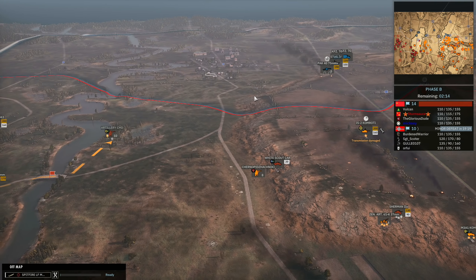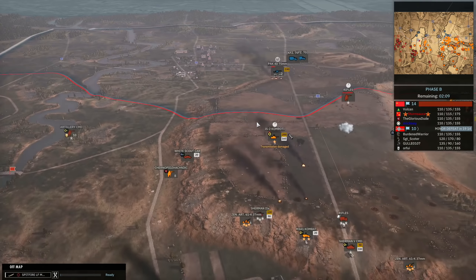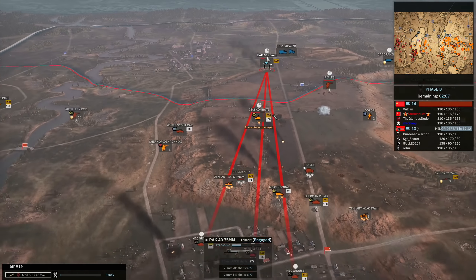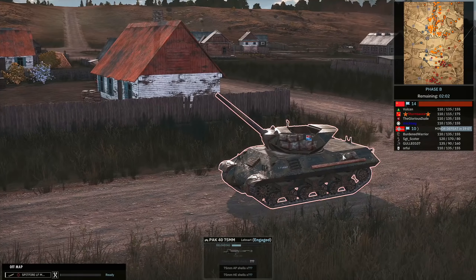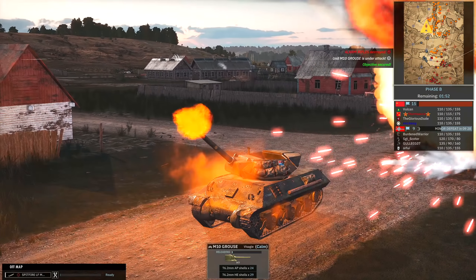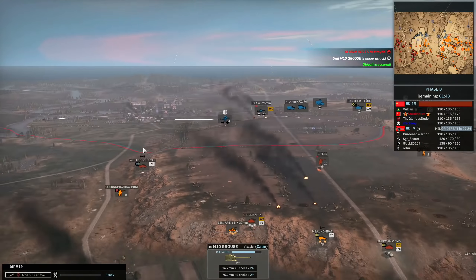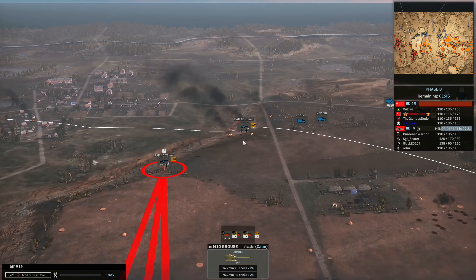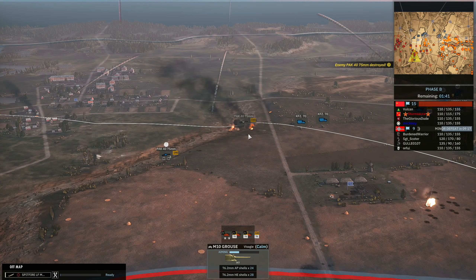Nice IS-2 kill there onto the Panther, and the IS-2 is still doing a good job against the Pak 40. The M10s with indirect fire — very cool. These are aiming and they aim pretty quick, very similar to SU-76s. You can see one in the back there firing away — they aim very fast and have pretty tight accuracy. Just took out the Pak 40 there, going to try and take out the next one.